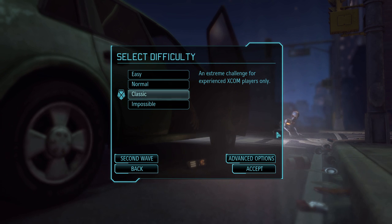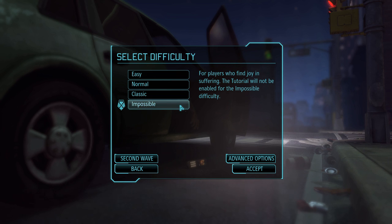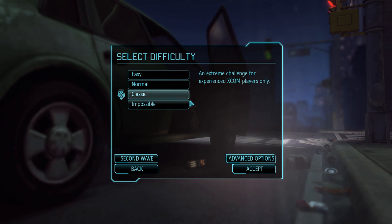The difficulty we are playing on is Classic. Impossible is, well, impossible - not really, but this is technically my second time through the game completely. I've done a couple of practice runs starting on Classic. Basically we're going to be playing on Classic difficulty, which is a pretty moderate challenge - pretty up there, not as hard as Impossible obviously, but we'll go into what Impossible implies a little later.